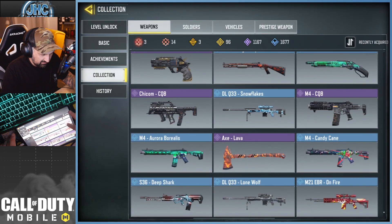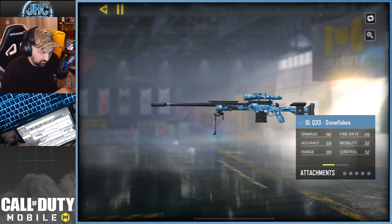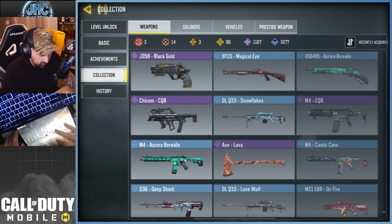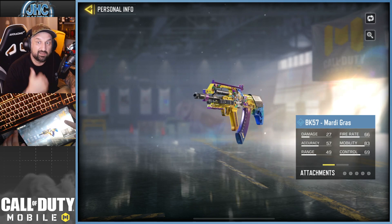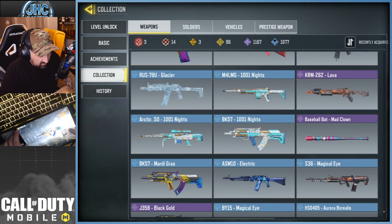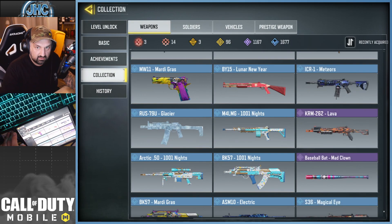Still looking for that RUS somewhere. Black Gold J358 — can't remember where I got that. Snowflakes — I think that was the second rank series, a bunch of snowflake stuff. Then Mardi Gras stuff — I really liked collecting those. I got a DLQ and a pistol, very nice skins.